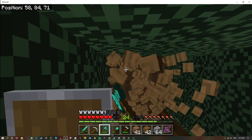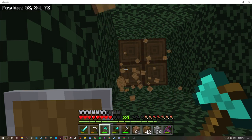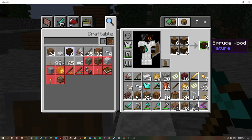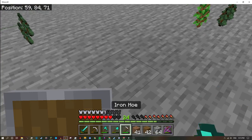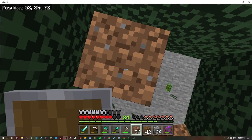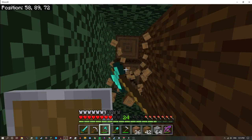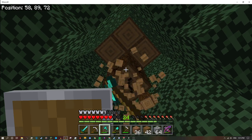We're gonna use this spruce — instead of converting it into spruce planks we're gonna convert it into logs, I think that would look kind of cool. We're gonna have to dirt it up — we're gonna have to waste some dirt but that's fine. We're gonna take out this entire tree, it just doesn't need to exist.